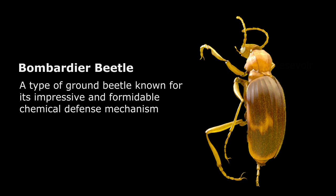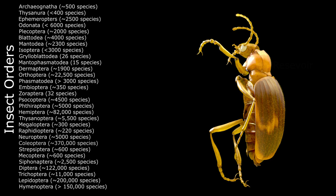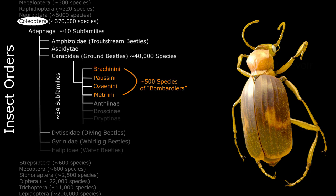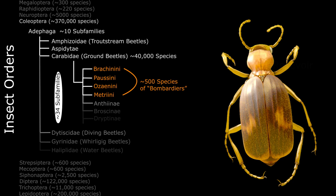Let's start with a talk about what a bombardier beetle actually is. Bombardier is a type of ground beetle. The taxonomy of beetles is anything but simple. Beetles fall under the order Coleoptera, and there are close to 400,000 species of beetles under Coleoptera — 40% of all known insects are beetles. Coleoptera is divided into dozens of families and subfamilies. Ground beetles are grouped under the subfamily Carabidae, of which there are 40,000 species, organized into 34 subfamilies. For bombardiers, there are about 500 species, spread across four of the subfamilies.